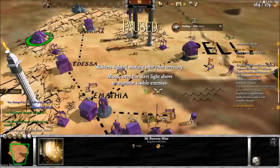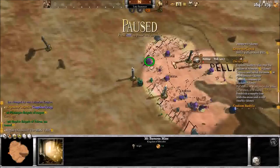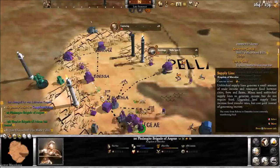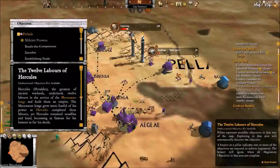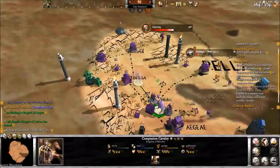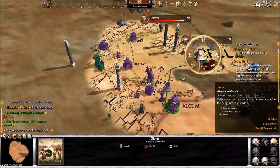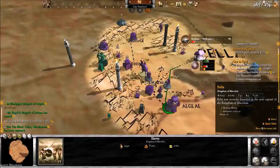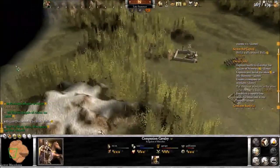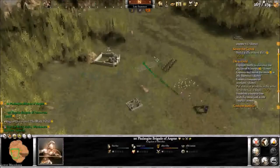Raiders are moving into your territory — mouse over the alert to find out about them. Some spearmen and peltists are coming into the territory, so let's send our phalangites out. We'll get one phalangite over there and our companion cavalry. Slaves walk very slowly, which is a problem.